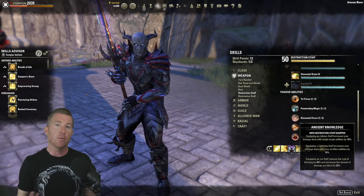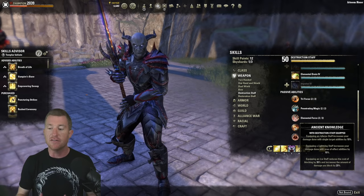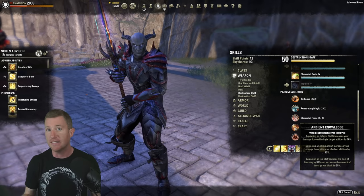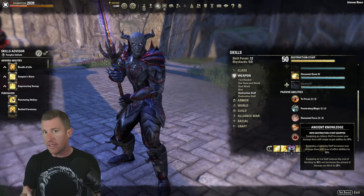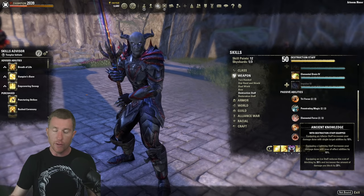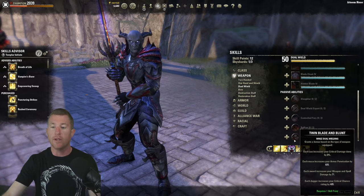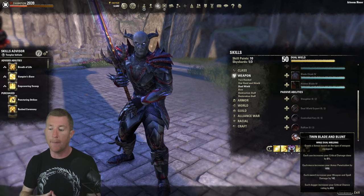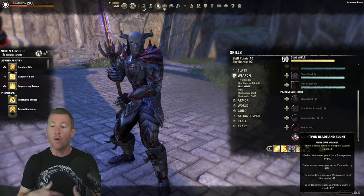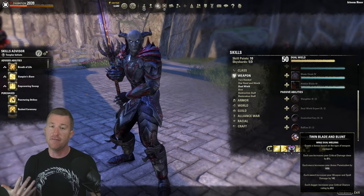So why a two-hander? There are different options. Starting with the traditional lightning staff — it's still a decent option, gives you range and increases your AoE damage abilities by 10%, good for Puncturing Sweeps. But it's not nearly as good as dual wield or 2H. With dual wield, the main reason you'd use it is Twin Blade and Blunt: two points in the passive and each sword increases your weapon and spell damage by 142, or you can go with maces for 1,650 penetration.